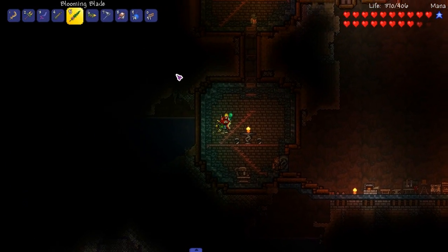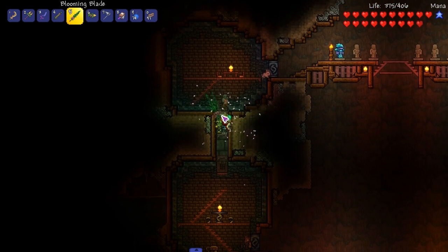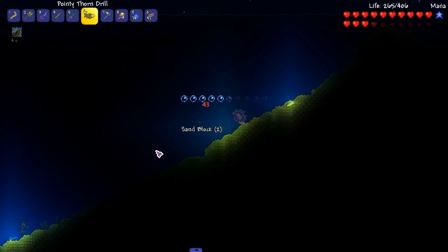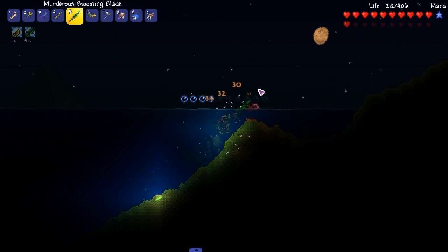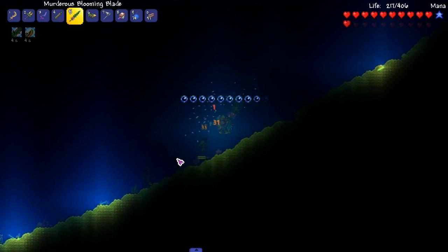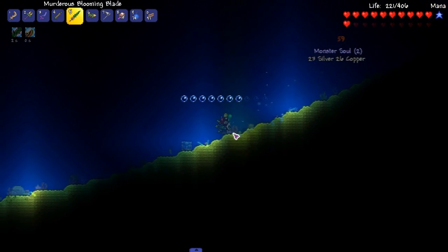Then we might get rid of the savage cutlass because this is a cool sword. I like how big this weapon is. Let's test out our new weapons. Look at that — nice big range. I like the open swings on this.